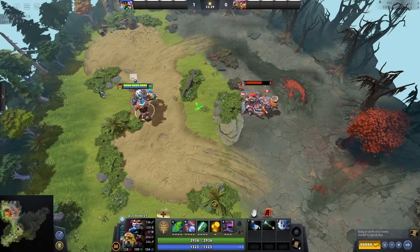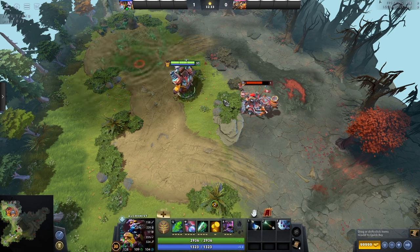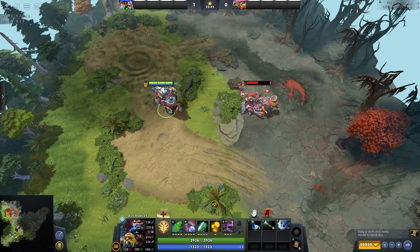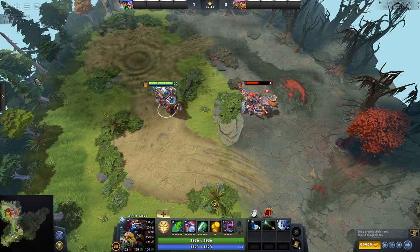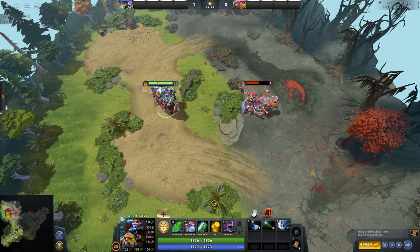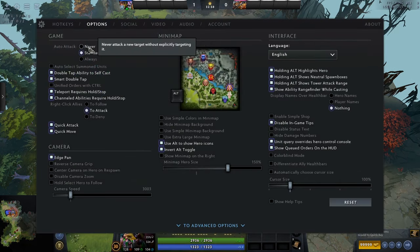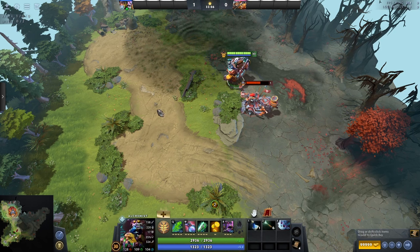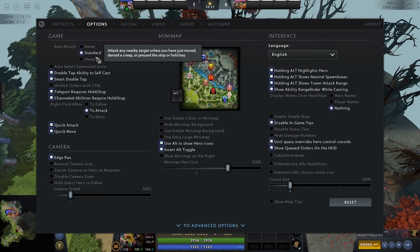Standard is well-rounded and I think it works well. It can be detrimental in certain cases — if you're playing a hero like Tinker who doesn't want to right-click, that can be annoying. If you really don't like standard, change it to 'never', which means your character will never auto attack unless you tell it to. Personally I recommend standard — it makes things nice and easy. It does come down to personal preference, but standard is a solid all-rounder.